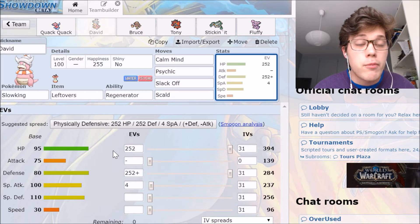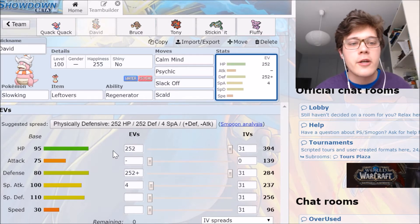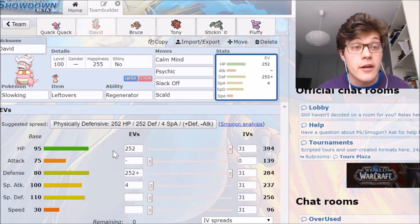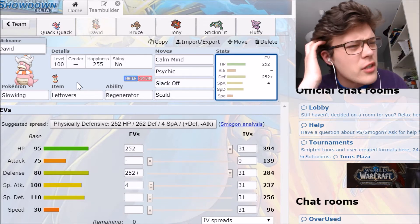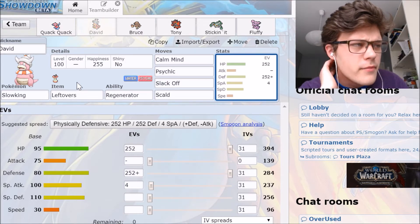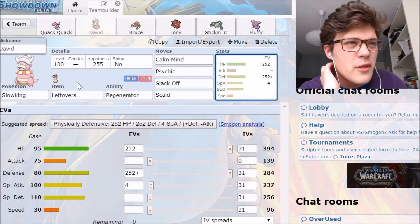Bold is the perfect nature for Slowking — we don't need Attack, so Bold is right here, honestly. David is here, and I'm kind of sad to let David go next week, but I welcome Vaporeon with open arms. Not open eyes — open arms, that's what you call it. But yeah, Slowking is here.